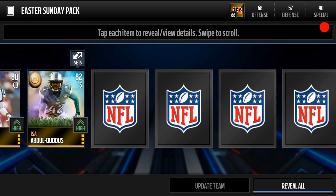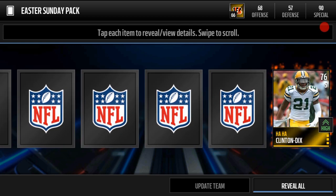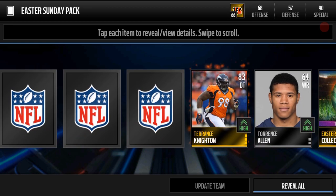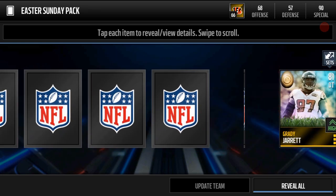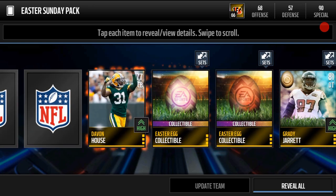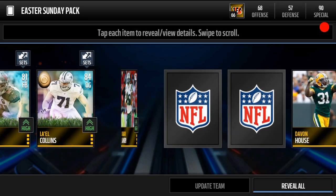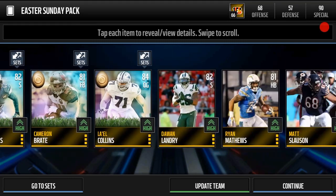We're gonna start off with a Josh Norman here, we got an Isa — I don't know how to pronounce his last name — but there's one of our gold Easter players. We do get an egg there, and we get a second, third, fourth, fifth, and sixth gold Easter player. These packs have a lot of Easter players in them.